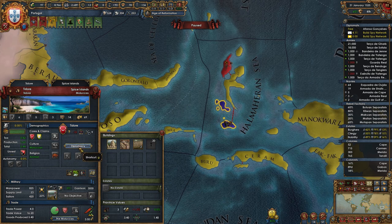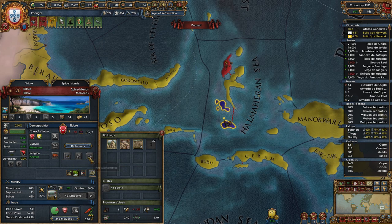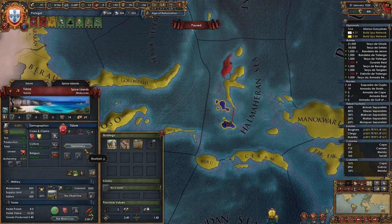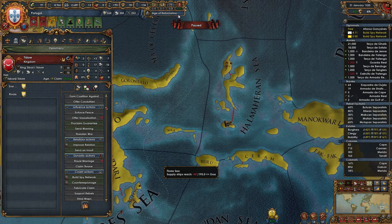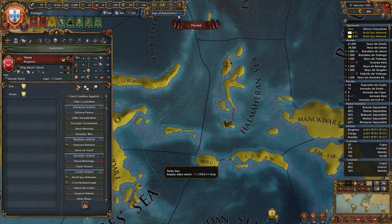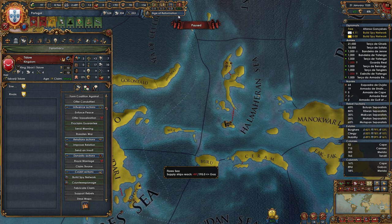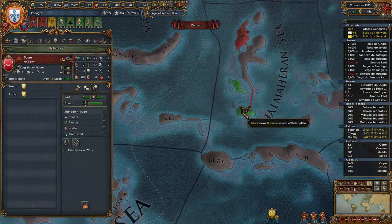Why did I decide to make the keybinding for diplomacy G instead of D? I remember I used to have A, S, D for these three, but then on this screen they used D to do something else, so now D certainly makes a whole lot of sense for diplomacy. I should change that — I'm going to change that after this episode. I actually enjoy that kind of stuff a lot; it's fun.